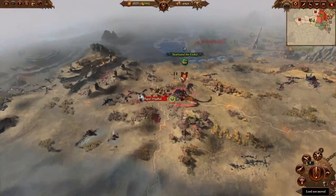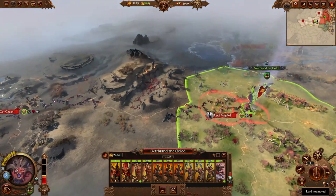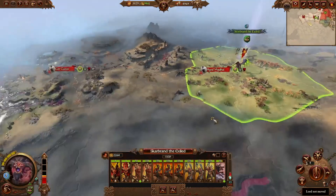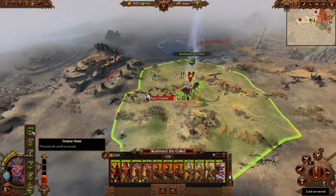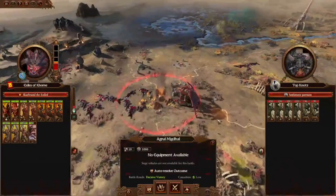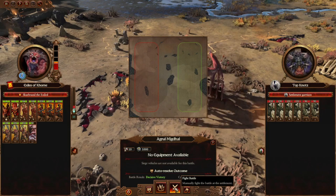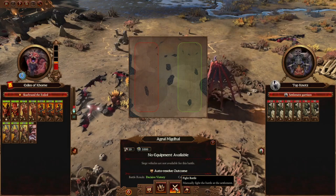We're going to take Scarbrand and slam into Migdal. Once we raze this we can get Bloodletting, then take the next settlement, then the next — we can have multiple armies. It will take some income away but it's just too strong not to do. We're going to play the battle to minimize casualties — I always recommend this especially early game, because early game battles can make or break your campaign.